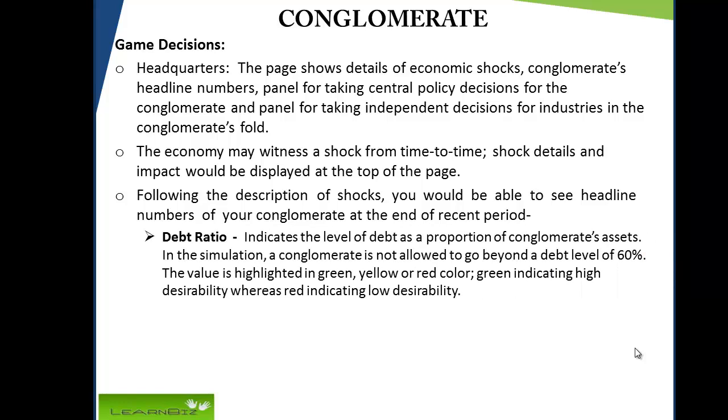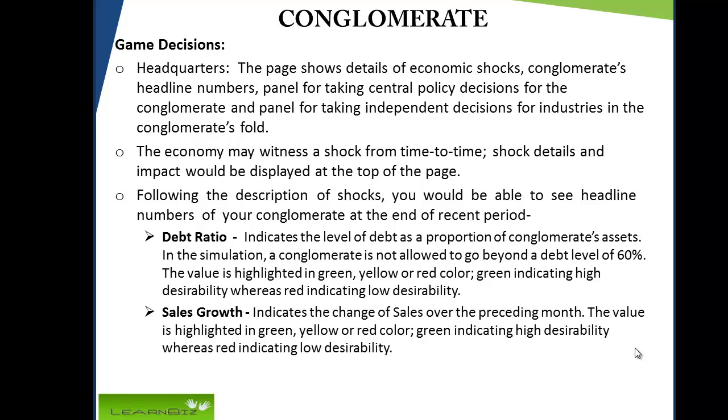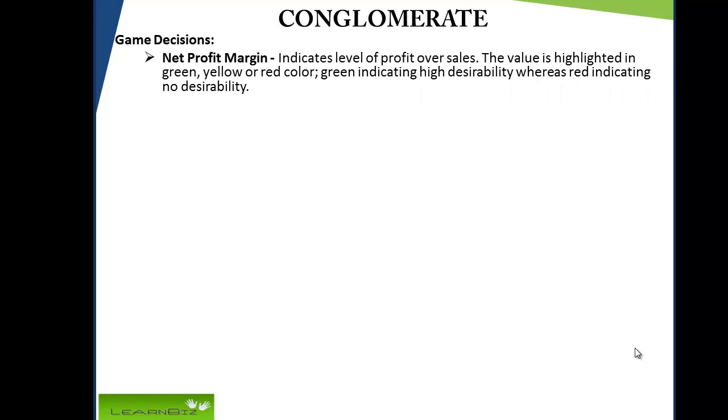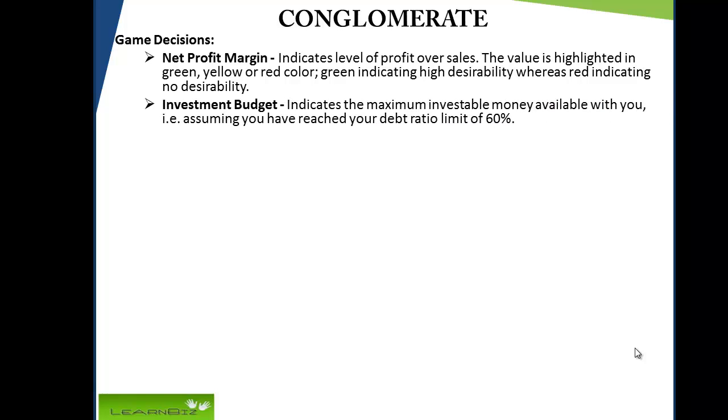Following the description of shocks, you can see headline numbers of your conglomerate at the end of the recent period. Debt ratio indicates the level of debt as a proportion of the conglomerate's assets; a conglomerate is not allowed to go beyond a debt level of 60%. Sales growth indicates the change of sales over the preceding month. Net profit margin indicates the level of profit over sales. Each value is highlighted in green, yellow, or red. Investment budget indicates the maximum investable money available to you, assuming you have reached your debt ratio limit of 60%.